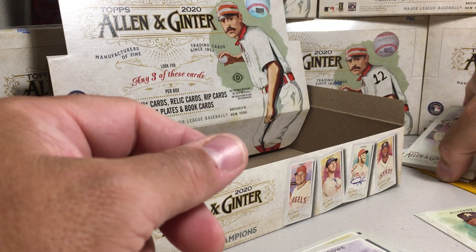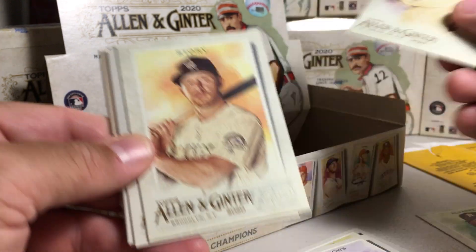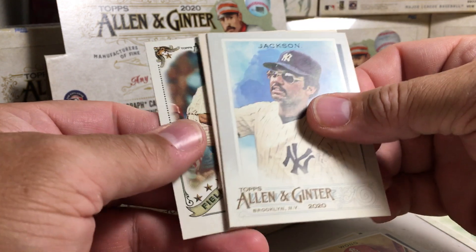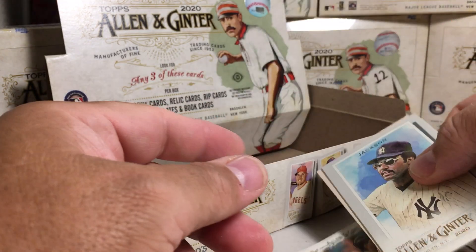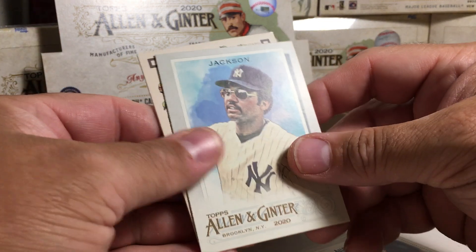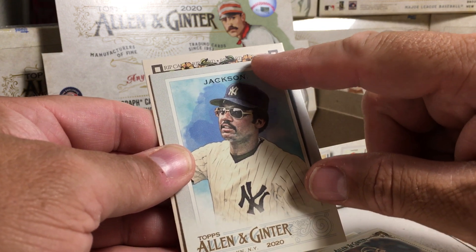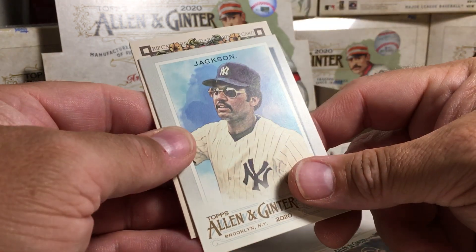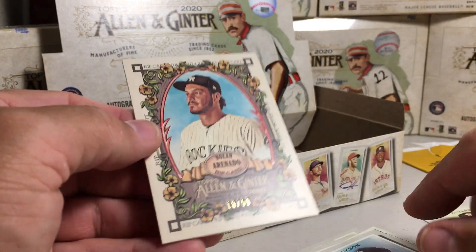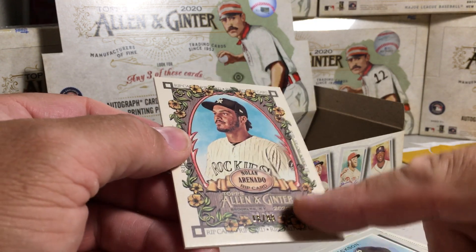Alright, let's see what this one is — see if this is a rip card. Buster Posey, Trevor Story, Kolten Wong, Joe Girardi, Ramon Laureano mini — and yep, rip card! Rip card! Somebody on the Rockies — Nolan Arenado! This one's numbered 18 out of 99. Other ones I've seen are out of 75, so this is a more plentiful one. Weird that they made 99 of Arenado.